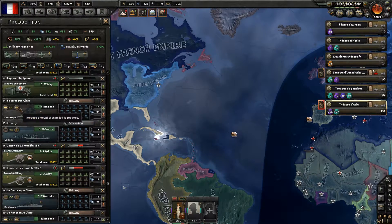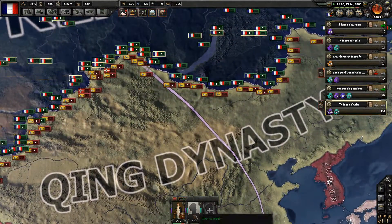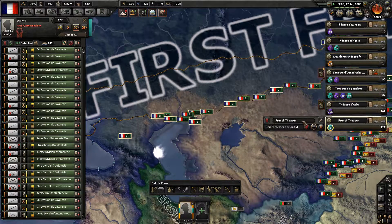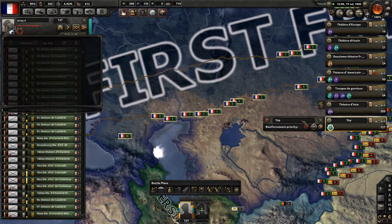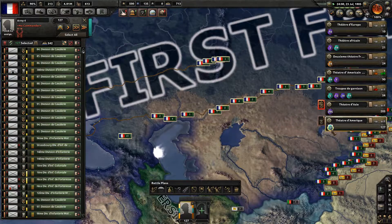Let's get rid of that old destroyer and queue in a new Le Fantastique class destroyer. Units are going — we have to create the Théâtres d'Amérique. On the way of strategic redeployment.